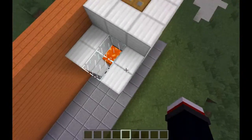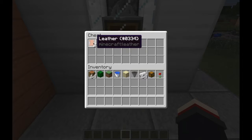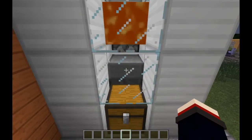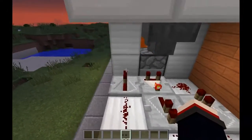It will produce cooked chicken most of the time. Right now we've had a few raw pieces of chicken come in. Basically how it works is it uses the principle of an invisible block and a block update.